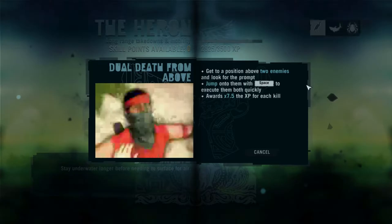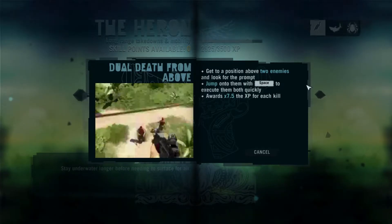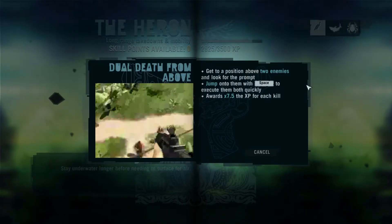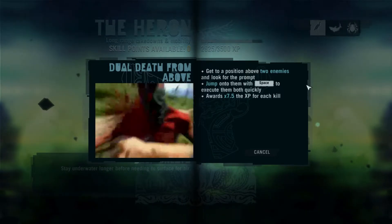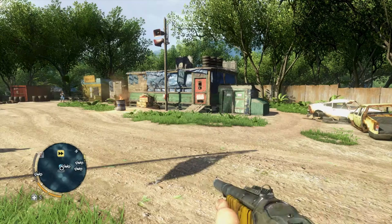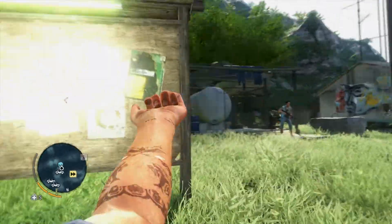Jump onto them with space. Yes. Just need to be close to two of them. You can see he takes one out mid-air. And then, as he's getting up from just embarrassing and humiliating that one poor soul, he jabs the other guy with his machete. So that's good.